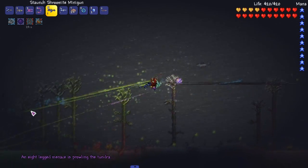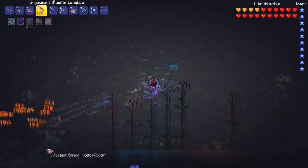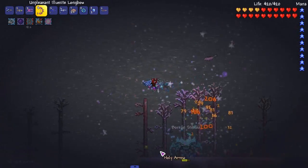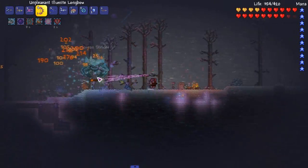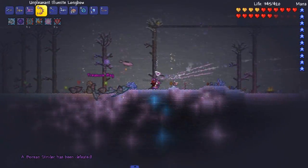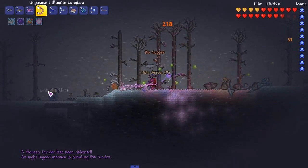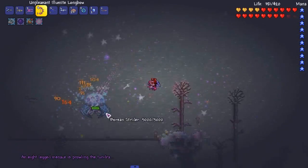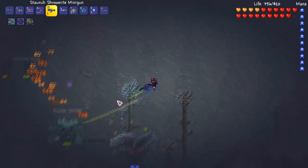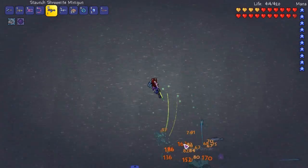I hear another one around here — let's kill him. He has two health bars — crack the shell! There we go, that one's down. Activating another Strider's Tear, which is used for summoning Striders. This is so much easier than last time — the Barracuda Gun does a lot of work; I barely have to aim.